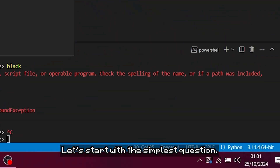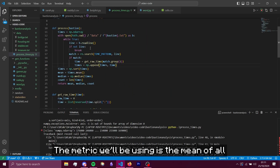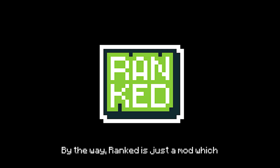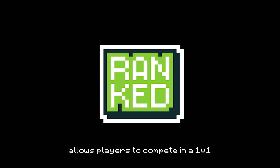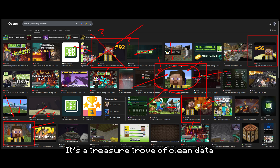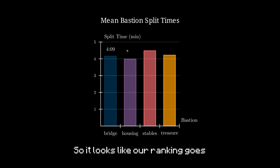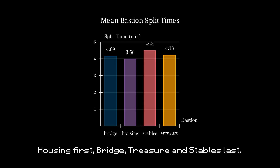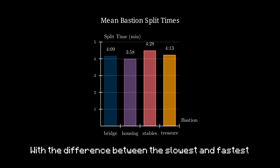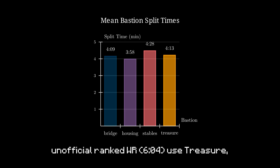Let's start with the simplest question: which of the four bastions is the fastest? The metric we'll be using is the mean of all bastion splits from this season of MCSR ranked. Ranked is a mod which allows players to compete 1v1 on the same seeds and same RNG, then they get ELO for it — it's a treasure trove of clean data. So it looks like our ranking goes housing first, bridge, treasure, and stables last, with the difference between the slowest and fastest being about 30 seconds. Interestingly, both the RSG world record and unofficial ranked world record use treasure, only the third fastest bastion — more on that later.